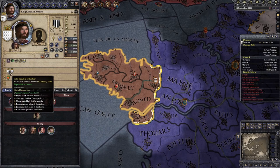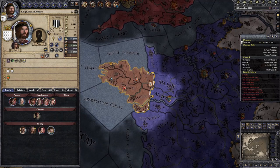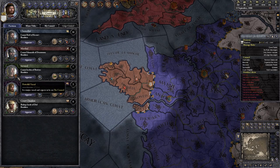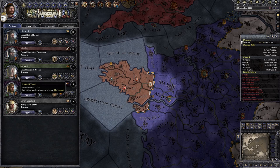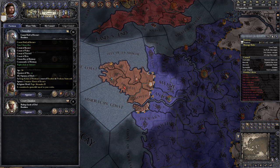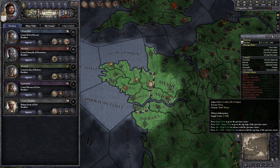This is us. Currently we only control this one county within our duchy. This is our council — the little fist icon means this is a powerful vassal, so they demand to be on the council, otherwise they will start causing trouble. Some of them are really good, like the chancellor. Let's already send him to fabricate some claims on our neighbors.